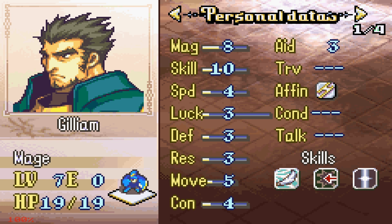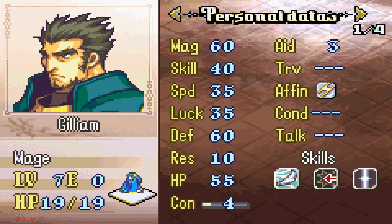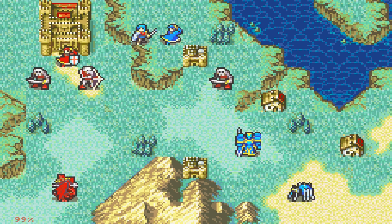We got Gilliam — he's a mage. Decent stats: 8 magic and 4 speed. Good magic growth, and wow, 60% defense growth — I think that's higher than vanilla Gilliam. His personal skill is Acrobat: all traversable terrain costs 1 movement. That's actually pretty sick — it means he can run over terrain like it's nothing.